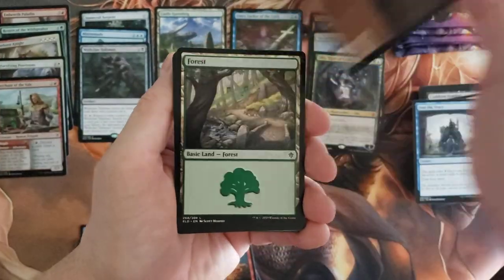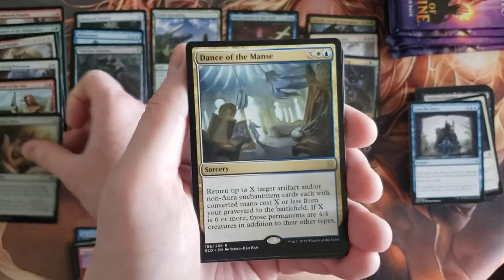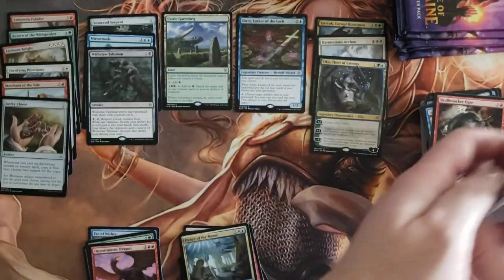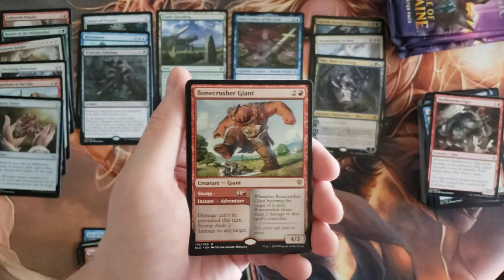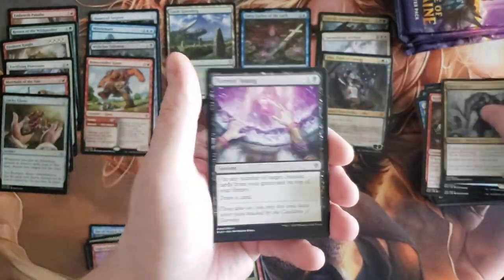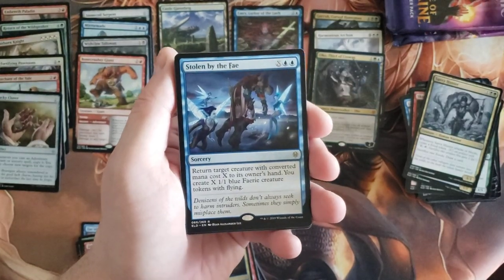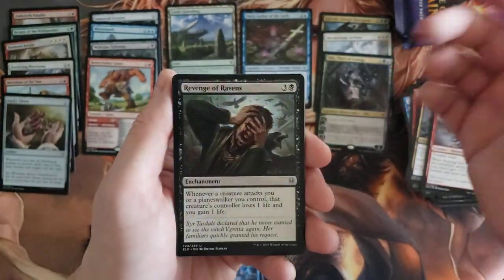Just dropping stuff all over the place here. Foil Lucky Clover — that's cool! Dance of the Manse, Heraldic Banner, Loch Dragon, Skull Knocker Ogre. Bonecrusher Giant — cool card. Keeper of Fables, Shinechaser, Savvy Hunter — getting through this one kind of quick. Thanks Japanese packs. Stolen by the Fae, Syr Konrad the Grim, Burning-Yard Trainer, and Revenge of Ravens.